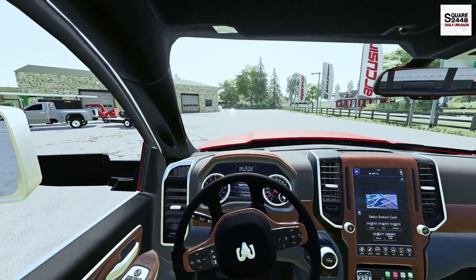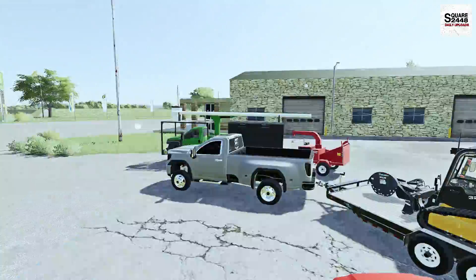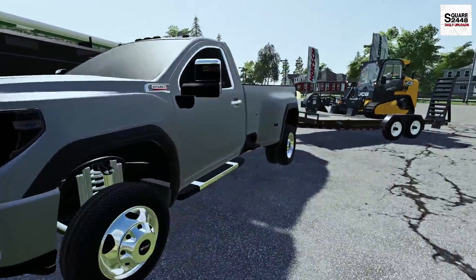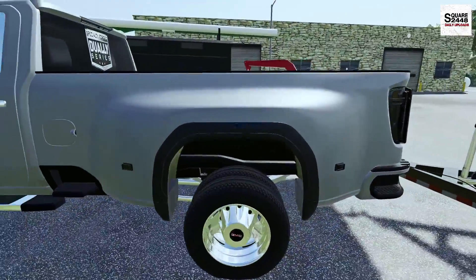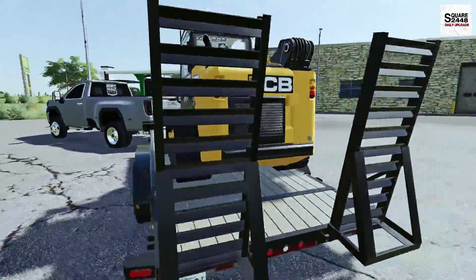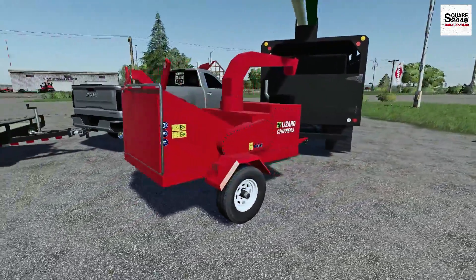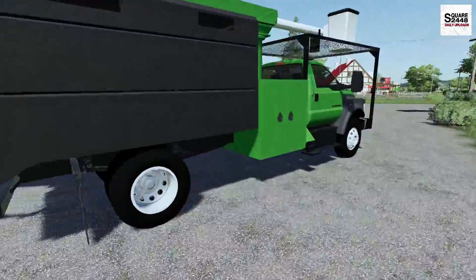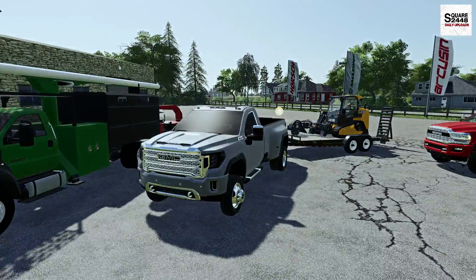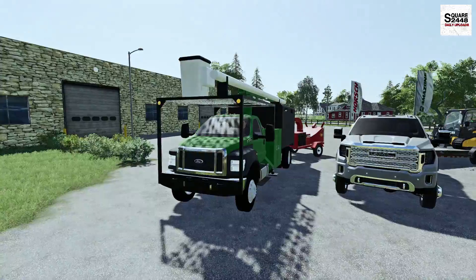They are already loaded up. Let's hop on out here and take a quick look. We have the 2020 GMC 3500 — a Duramax with a regular cab dually, which is pretty cool. We have the JCB 325T; I really do prefer the tracks so we don't tear up the grass. We also have the Lizard wood chipper here and the F750.